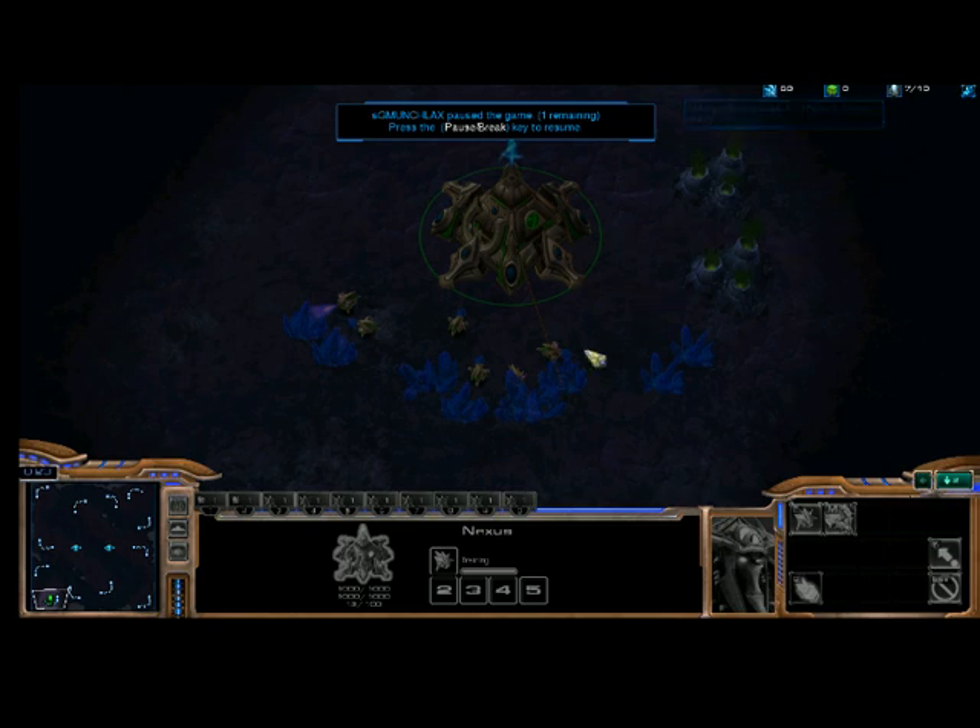This over here is your supply. I'm at seven supply because I have that one worker about to pop out, and I've got my original six out of ten. Ten means I've got the ten supply from my Nexus. I think a Nexus gives you eight supply, and in the beginning they just give you two free supply. So as soon as I hit nine supply, I'm going to want to make a pylon. All the buildings that you make for Protoss — and actually for every race — are made from your workers. So you have to take a worker off the mineral line and make the building.